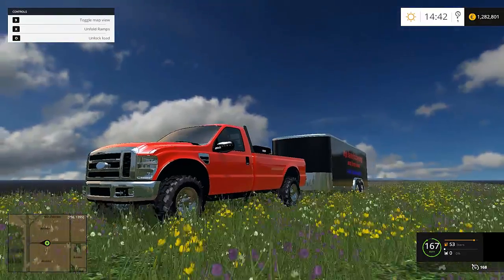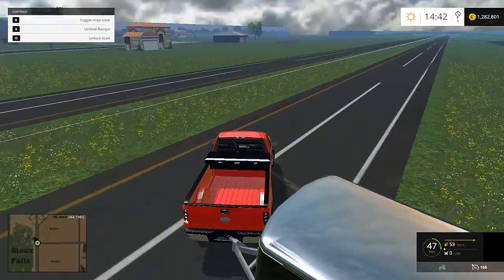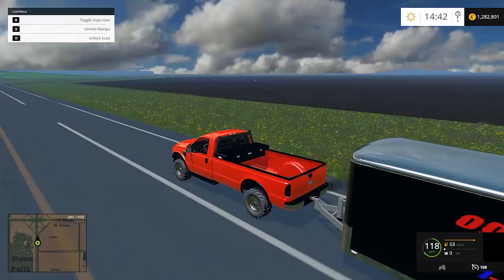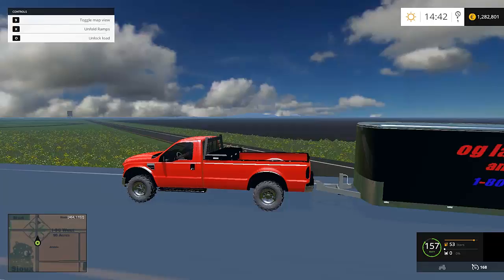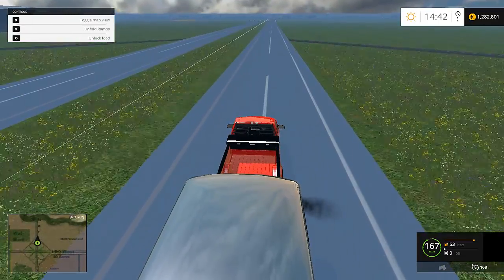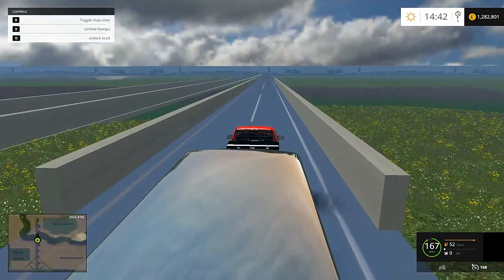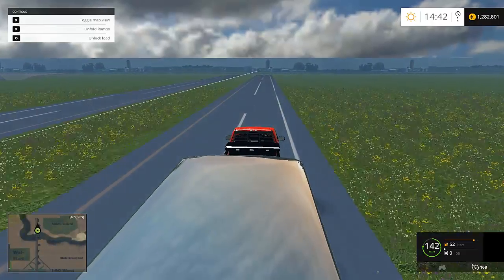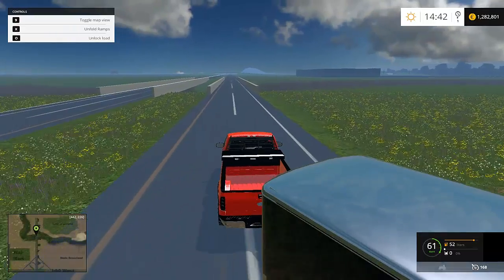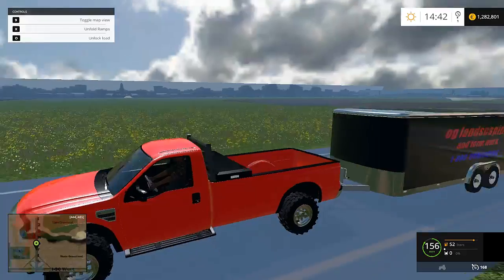The single cab F-350 needs a little bit of aging on it, and the hitches are invisible at the moment so those need to get fixed as well. Top speed of 168 — this truck is made by Mace Brown, leader of my mod team, the Offspring Gaming Mod Team. Shout out to Zachary Lagasa, the other guy in our mod team. If you guys are talented modders and want to join our team, shoot me an email. The interior does need work too, but you can see the headache rack and toolbox — just a beast of a truck.